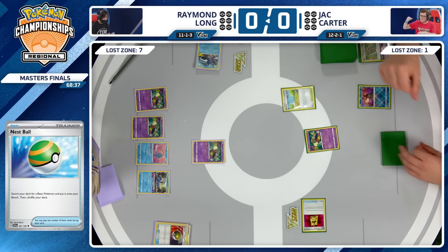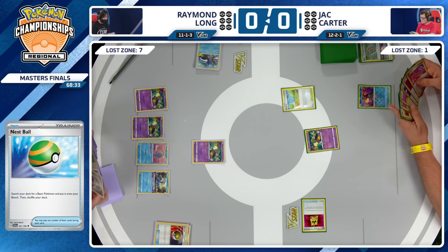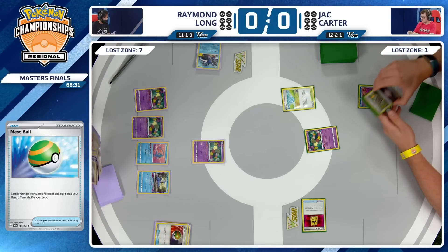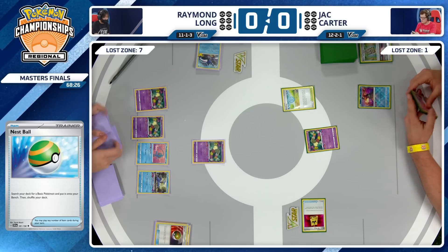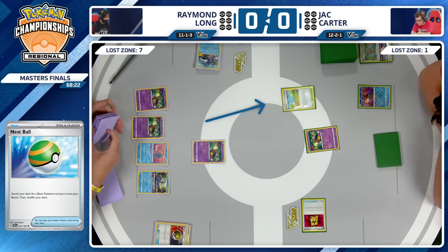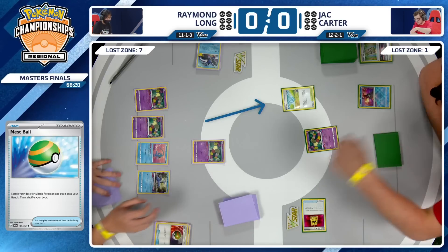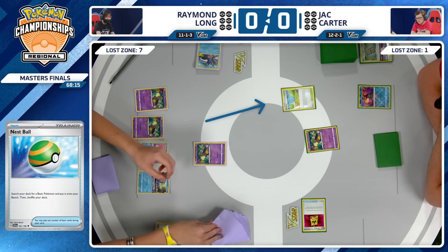Cramorant as an attacker obviously still works. Raymond is so far ahead. Jack still really has nothing going on. Raymond does play one copy of Lost Vacuum — that would be a pretty good card to find to get rid of this Pokestop in play. It would fuel your opponent's Lost Zone just a little bit, but your opponent is basically riding heavy on this Pokestop being able to do something.